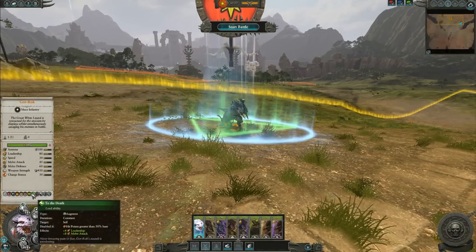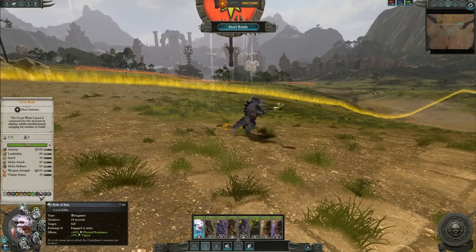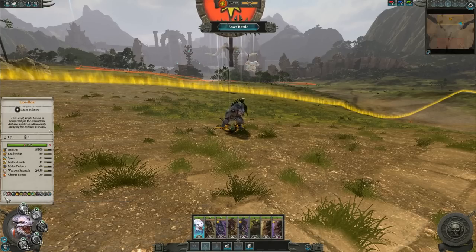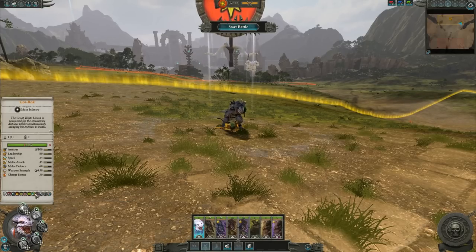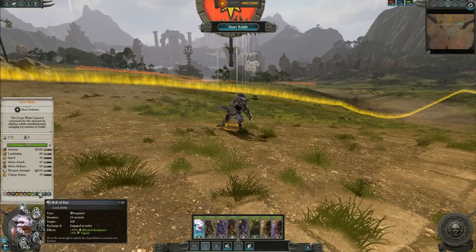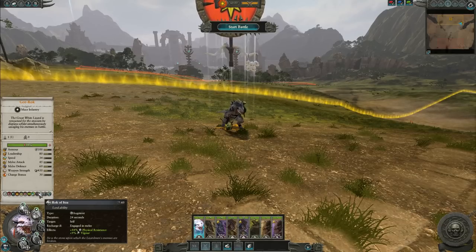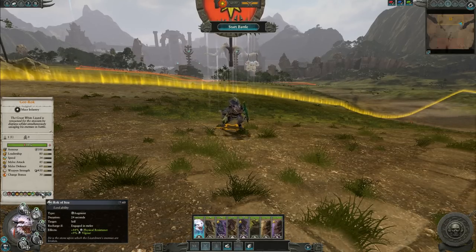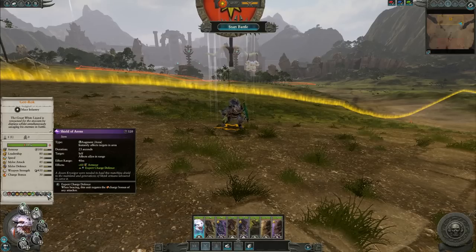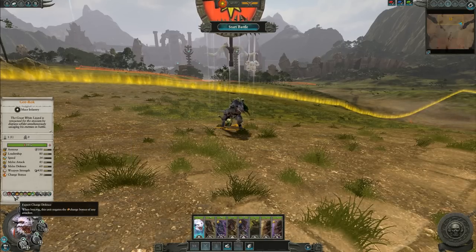As expected, he's Cold-Blooded, but we also get Rock of Itza, which is pretty potent. Krokgar has a similar ability, but Rock of Itza gives 44% physical resistance — stacking with his 15% for a total of 59% physical resistance — plus 9% vigor. It lasts 24 seconds with a 60-second recast, so you only wait 36 seconds for it to come back. That's awesome — it really lends itself to the tanky nature of this character. Stand Your Ground is a staple of any good lord in Total War Warhammer. He also has the Shield of Aeons, and I think Expert Charge Defense may be a bug — I've submitted that.